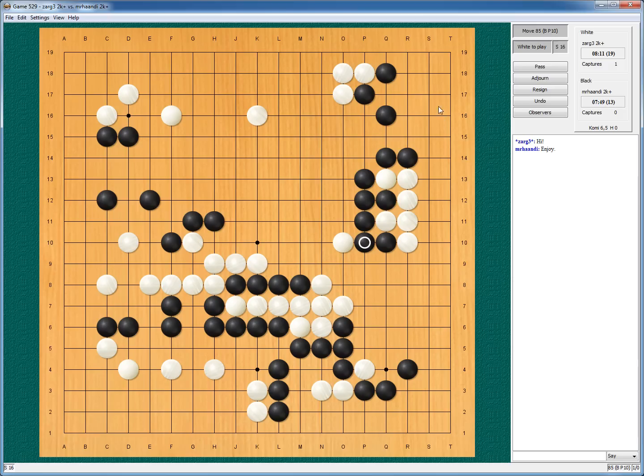Still no points for me in the corner because he peeps, I connect, he drops down, I drop down, he threatens to connect and he is basically alive. So still no points for me here. If I play here this is just giving him points. Now for my invasions — I guess I could just jump into the corner. Yeah, he drops down, I play up. Let's start with this move.